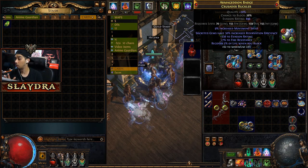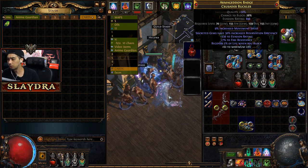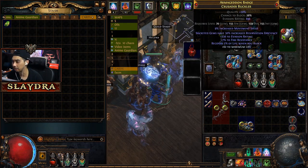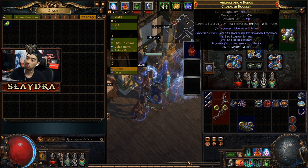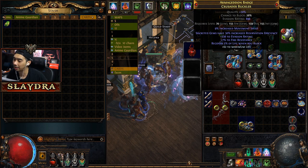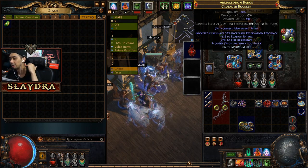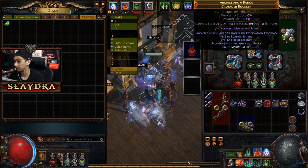The shield is important for almost all characters using one-handed weapons. Getting 'recover 5% life when you block' on a shield will save you throughout the entire game, especially when you scale block. At endgame we'll have 75% block, which is the maximum. So basically every time we get hit it just recovers our life. I recommend everyone get this. The other modifier — socketed gems have increased reservation efficiency — can get expensive; I paid 50 chaos orbs for this shield.